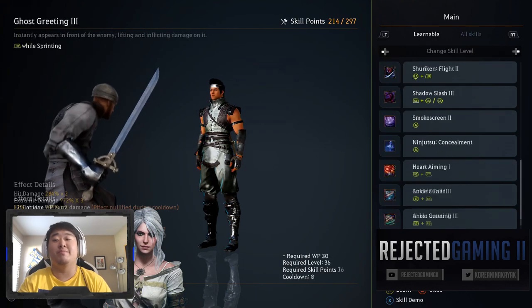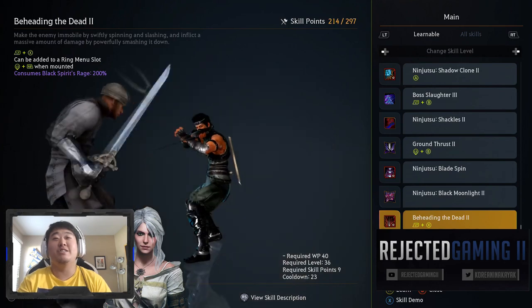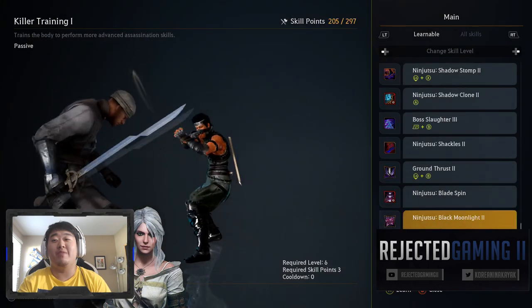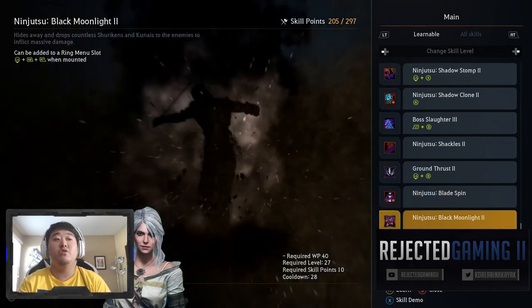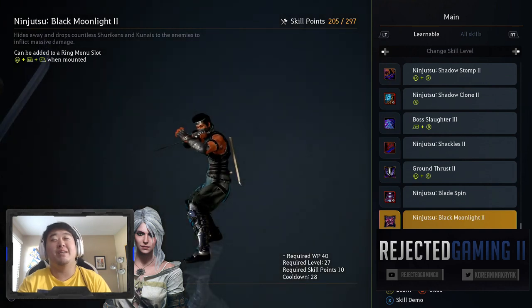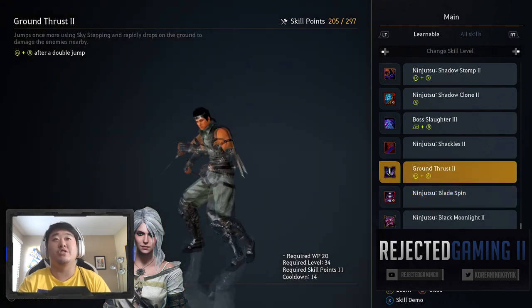Let's go from the bottom to the top. We have Beheading the Dead - look at that thing, that is a sick attack. There's no choice but to pick up that. We have ninjutsu bladespin and ninjutsu black moonlight - those are really cool. I'll probably end up adding one of these to the ring menu just to make it go a little bit quicker. I think I like that one more.